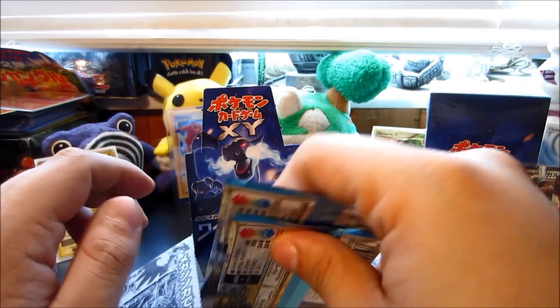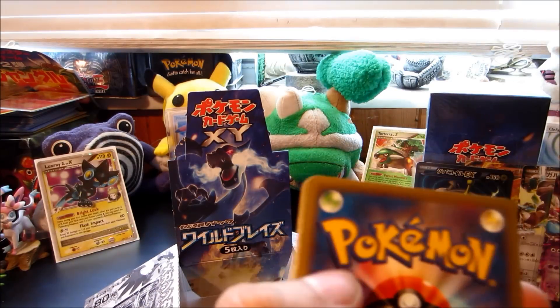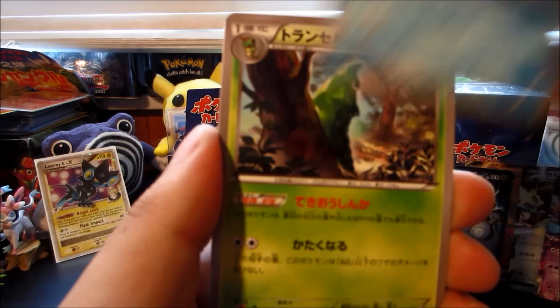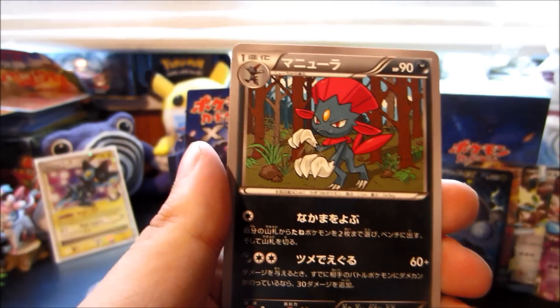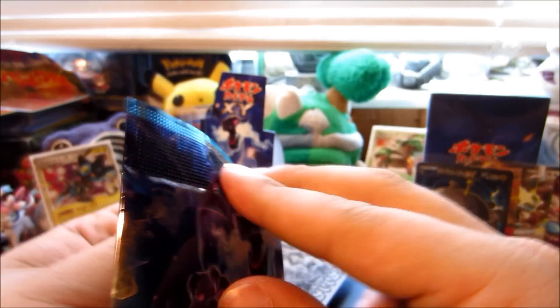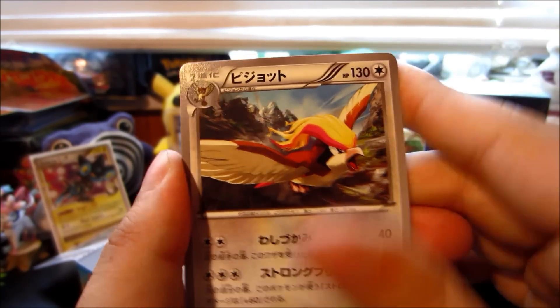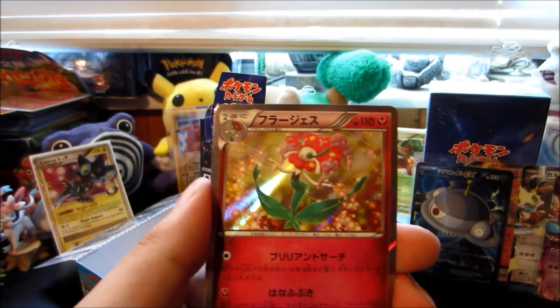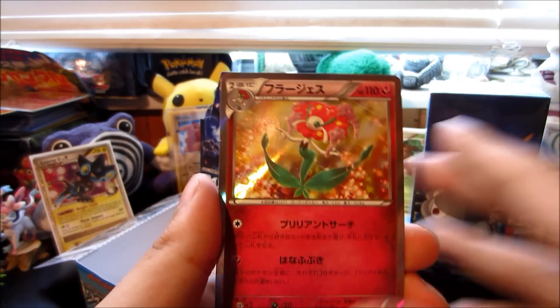Beautiful one to pull. Two more packs. Not really expecting much since we pulled four EXes already including a full art and a good number of hollows — but we're still gonna open them. This is my first ever Japanese opening so we're going all out. There's a Magnetic Storm, a Bergmite, a Metapod, a Dustclops, and a Weavile. And the last pack of this epic four-EX box: Pidgeot, Seedot, Helioptile, a Durant, and — ask and you shall receive — a Florges hollow!